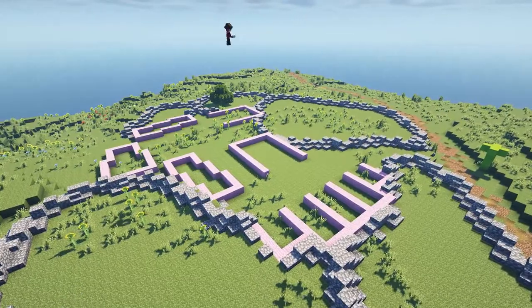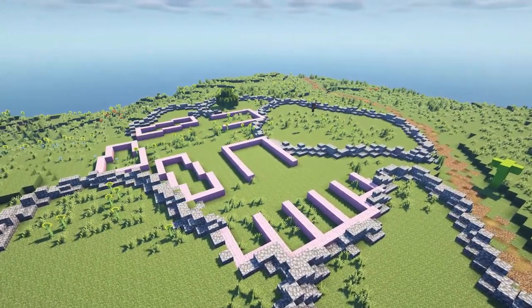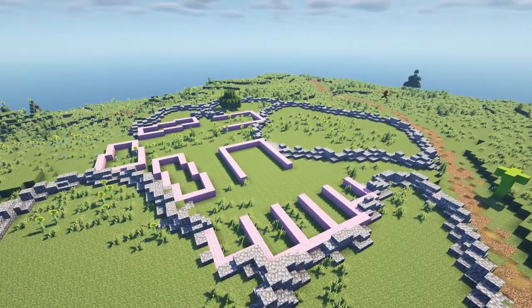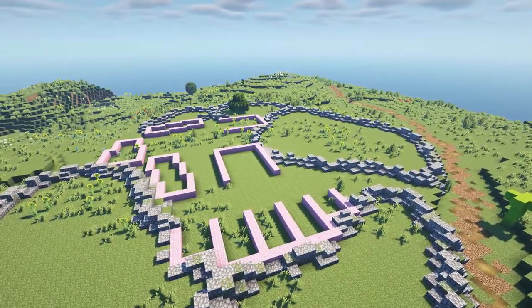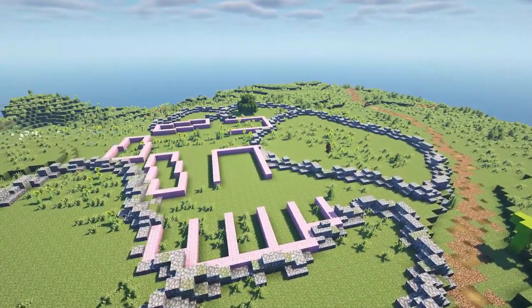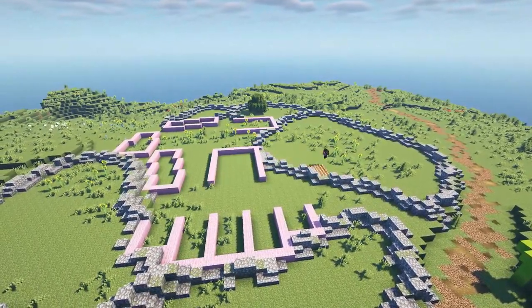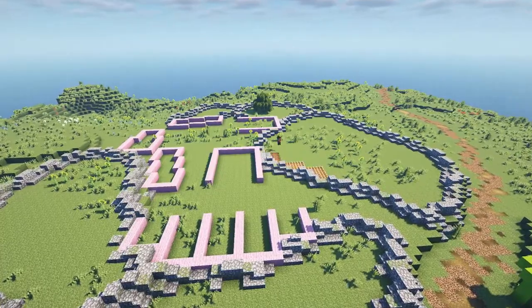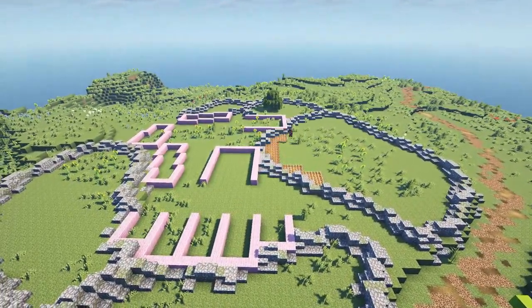Once I've finished detailing the walls, I go in with World Painter and use a brush to sprinkle in a few pieces of mossy cobblestone throughout the walls. Then I head back to the first field and begin hoeing it and planting wheat there.